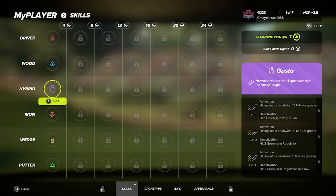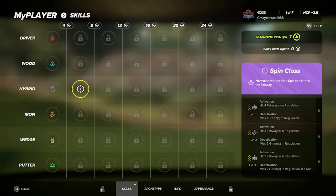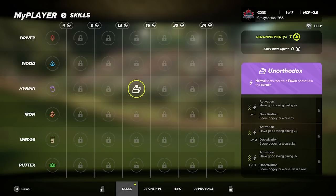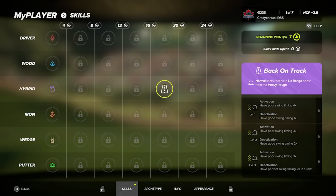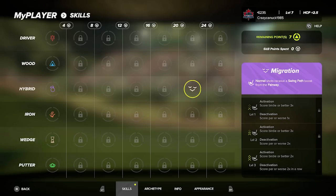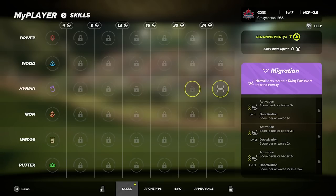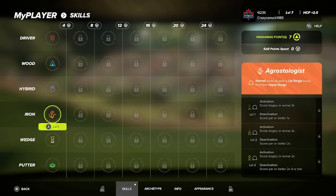The hybrid skills are good if you're a hybrid player, but if you're not I wouldn't focus on these at all. Gusto gives a flight boost; normal shots receive a spin boost from the fairway; Survivor gives a timing boost from the heavy rough; Unorthodox gives a power boost from the bunker. You can also get a lie range boost from heavy rough with hybrids — that's a big one as it really decreases your percentage when you get in trouble. Migration gives a swing path boost from the fairway, and In Between gives a passive transition, swing path, or timing boost.